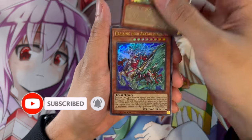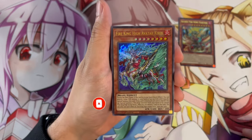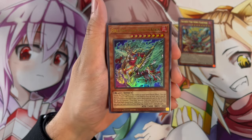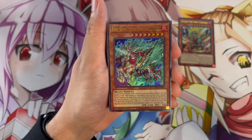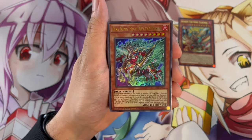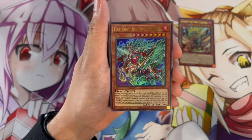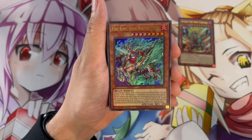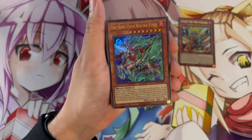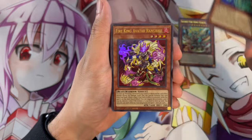Next is the Fire King High Avatar Kirin — absolutely beautiful card, really nice artwork. During the main phase, if this card is in your hand, as a quick effect you can destroy another FIRE monster in your hand or face-up on the field and special summon this card. If this card is destroyed and sent to the graveyard, you can special summon a Fire King monster from your hand or graveyard except itself, then destroy one card on the field — your card or your opponent's.